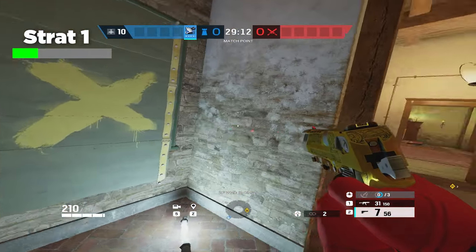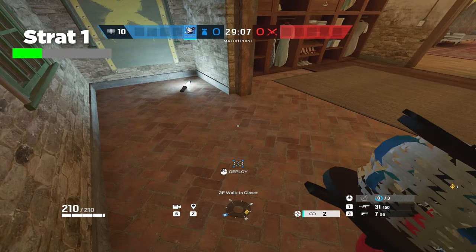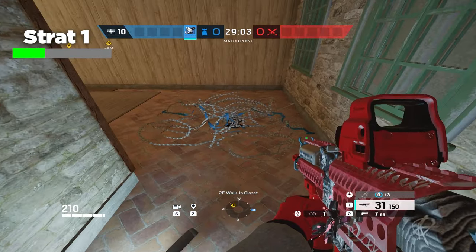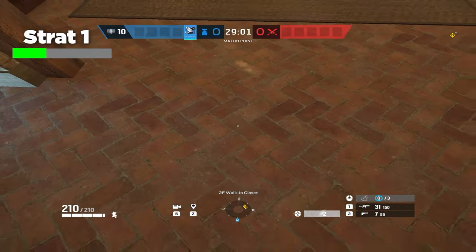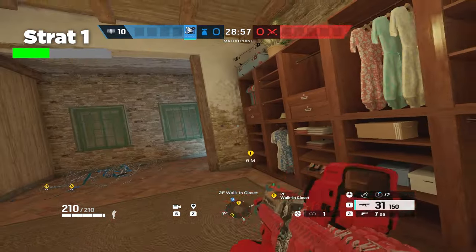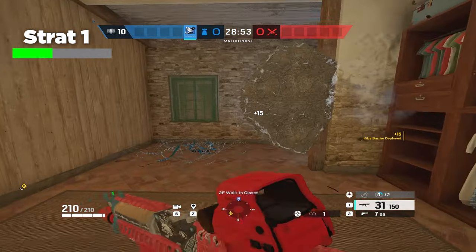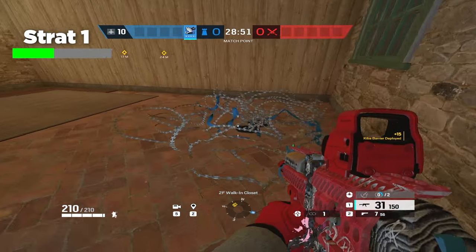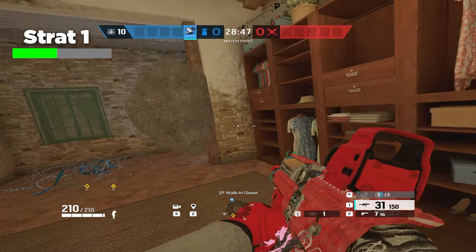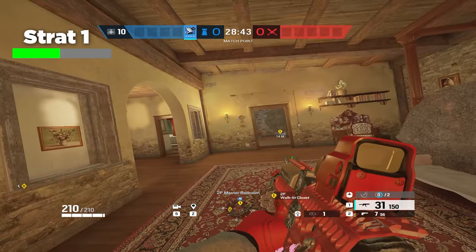One issue though is that people can hop in closet and just shoot you whenever you're inside of Master. So what I like to do is put some barbed wire inside of the closet — far out enough to where they can't melee it from behind this cover. I'll put it about right here, and then combo that up with an Azami late round right there. That way, if they try to melee this barbed wire, they have to do it right here, and their feet are exposed and they can't see me. So it's kind of a death trap, making it a free kill.